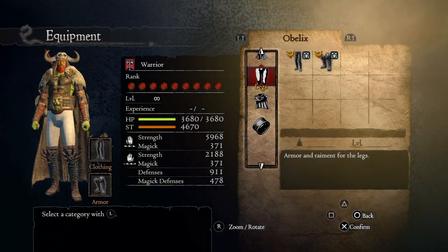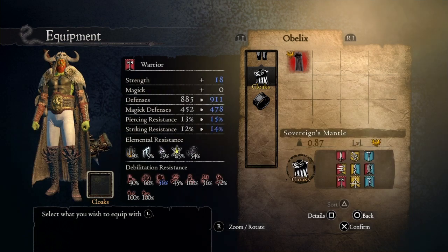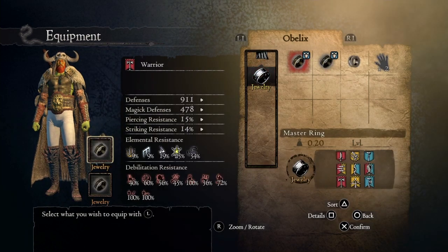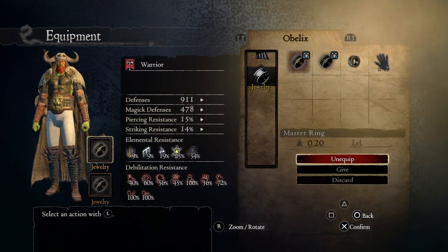The Silk Tights are optional because there are actually no leg clothing that increase strength in this game, so you can use whatever you want. For the cape, we're gonna use the Sovereign Mantle, which increases your strength by 10 points.